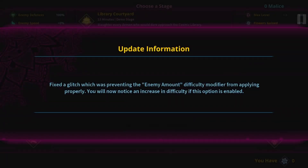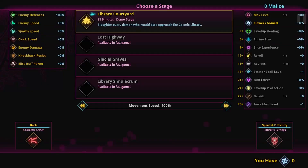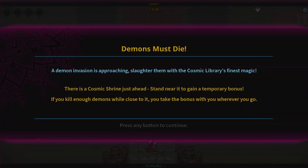They fixed a glitch which was preventing the enemy amount difficulty from applying properly - you will now notice an increase in difficulty. I've never played this before so I don't even know what the difficulty was like. A demon invasion is approaching - slaughter them with the cosmic library's finest magic. There is a cosmic shrine just ahead - stand near it to gain a temporary bonus. If you kill enough enemies while close to it, you take the bonus with you. That's a rare bonus - if I can stay around it that'd be good.